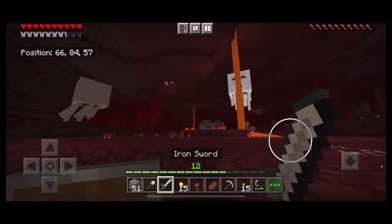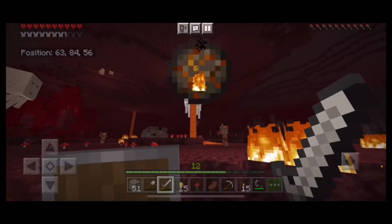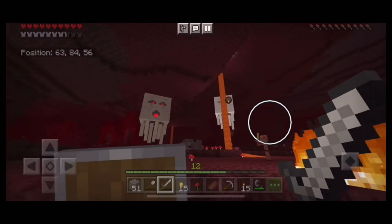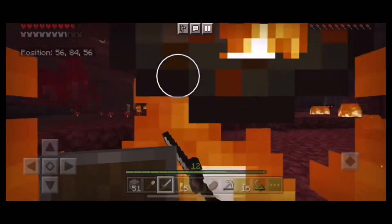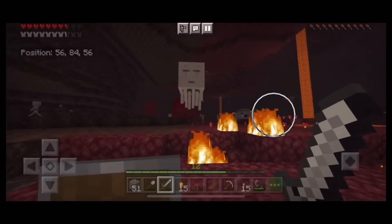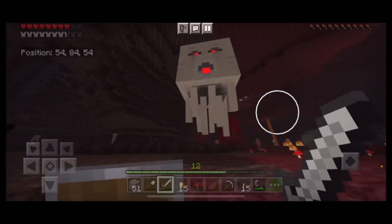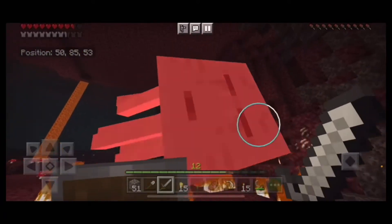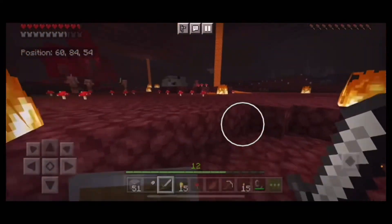I don't have a bow so I'm trying to hit the fireball back at the ghast. I can't hit him. He dropped a ghast tear, which we can use in brewing — so that's good.